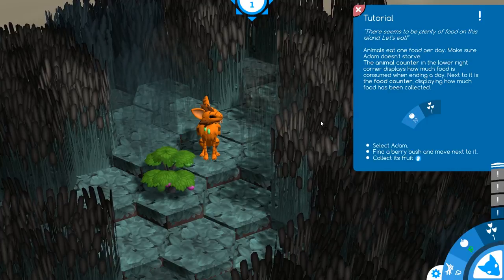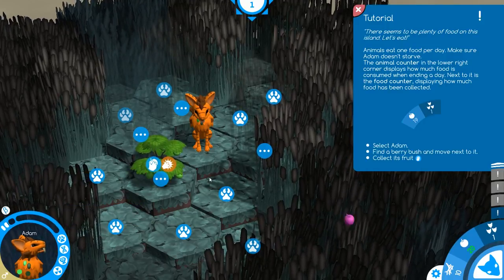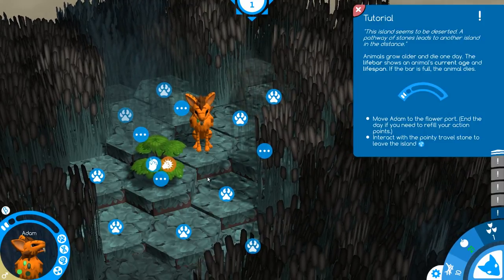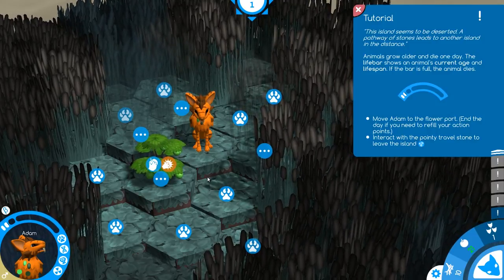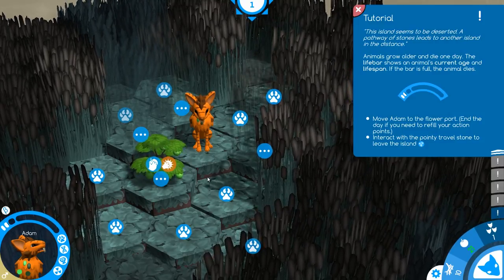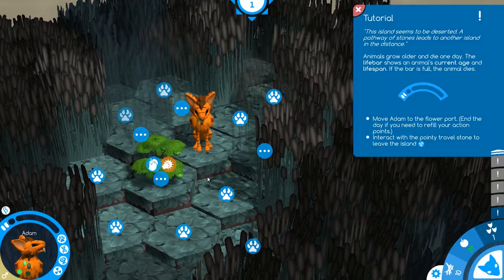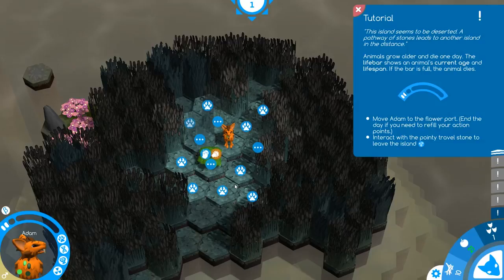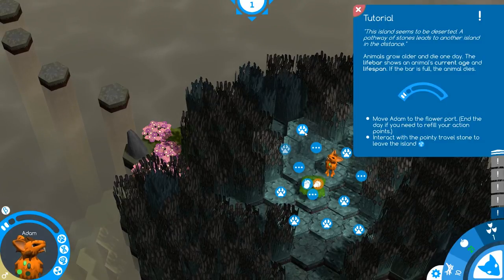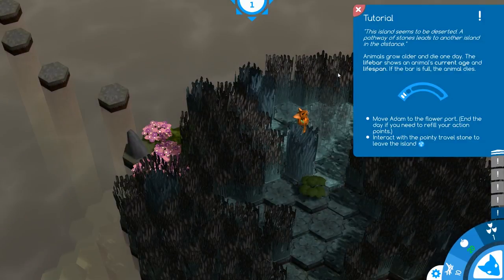Select Adam, find a berry bush and move next to it, collect its fruit. We are already there — collect fruit. This island seems to be deserted. A pathway of stones leads to another island in the distance. Animals grow older and die one day. The life bar shows an animal's current age and lifespan — if the bar is full, the animal dies. Move Adam to the flower port, end the day if you need to refill your action points, and interact with the pointy travel stone to leave the island. What if I don't want to leave the island? Good thing we have a lot of apples.